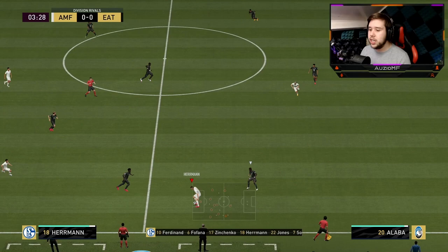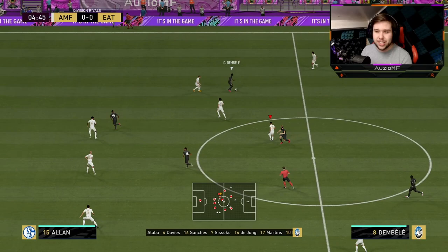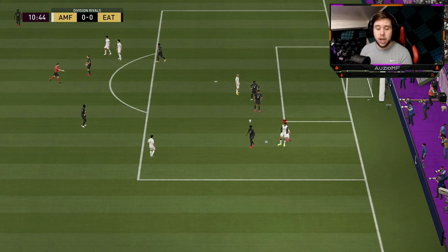Giving the ball right here — let's see how he feels on the ball with the engine chem style. Little turn, little fake shot, Elastico cancel. That didn't seem too bad. It looks like he's actually agile on the ball, which is really good to see. Can I go for a quick 1-2? Look at that pace — getting behind. Ball roll.